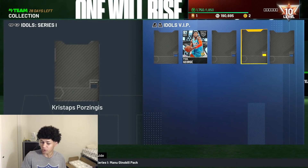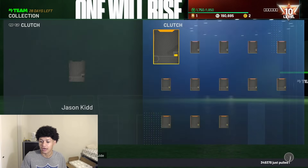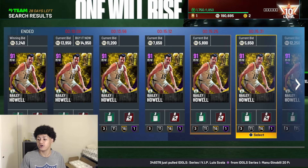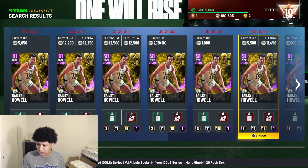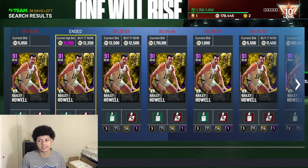Moving to the backup small forward position — I'm going to try and get this amethyst Bailey Howell card. I've heard nothing but great things about him. I've seen his badges and attributes — this card is incredible for only 12,000 MT. I'll happily take him; he's way too good to pass up for his price.